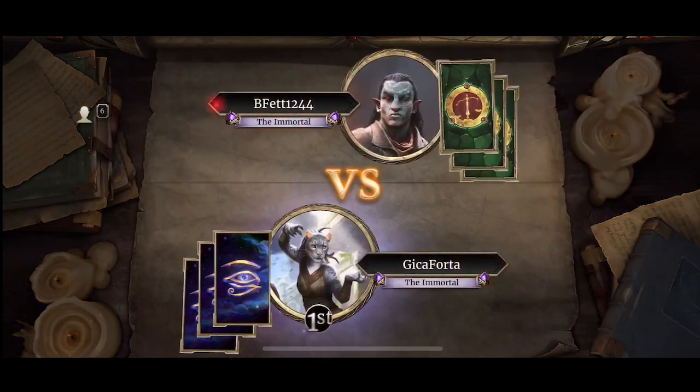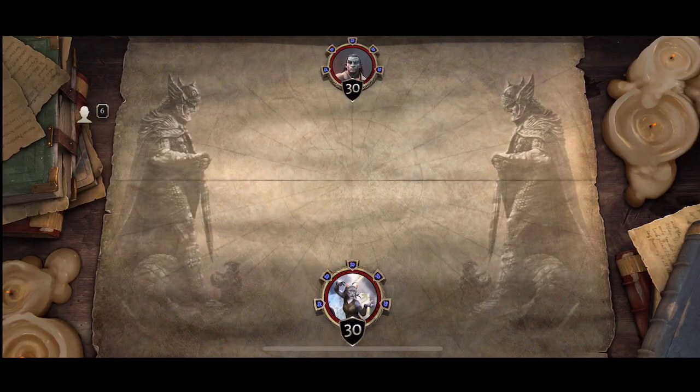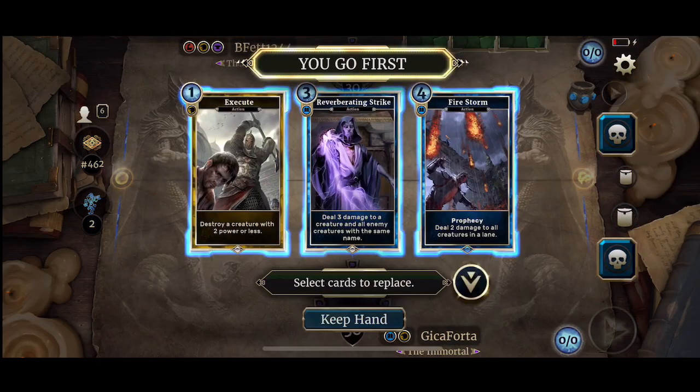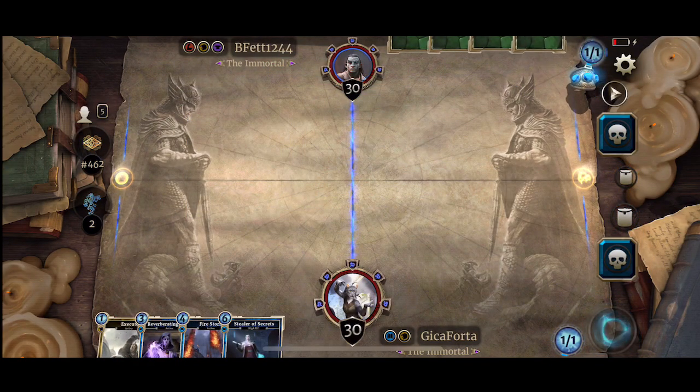Hello guys and welcome to a new episode of Legends. Today we are trying out a special combo mage deck. It's a control combo based on Stealer of Secrets. It was a deck posted on the Blood Warriors Guild weekly challenge — I posted it myself. Unfortunately it did not get any votes up, so now I'm up and about trying to prove them wrong and let's see how this deck works out on the ladder.